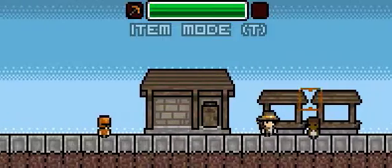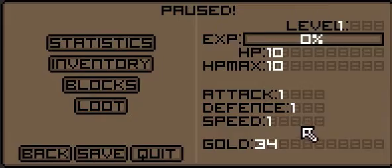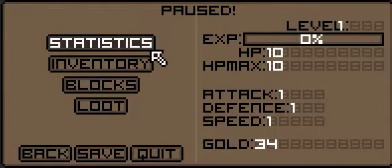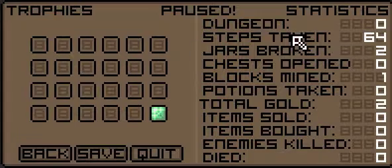The second most noticeable thing would be the pause menu. We've got rid of the stats and loot and totally changed it. We now have a levelling system, which I'll show you in a while. But firstly, stats - they're exactly the same, but we've also added trophies.